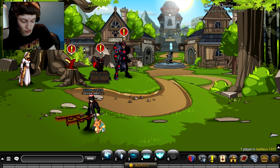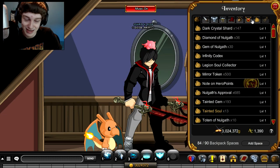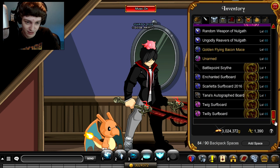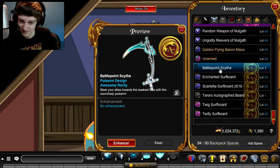Let's go to Yulgar and equip both these items. I haven't seen either of the items yet — just open my inventory. Alright, so we got a scythe — the Battle Point Scythe at the bottom here.